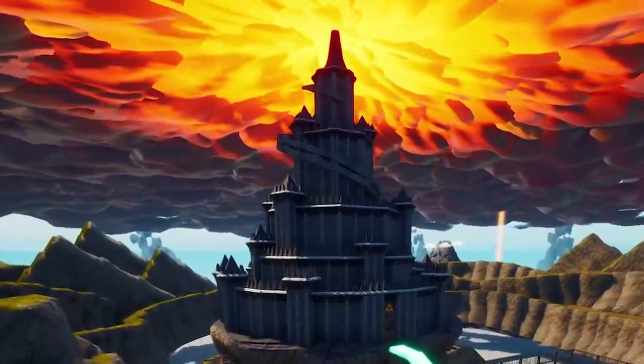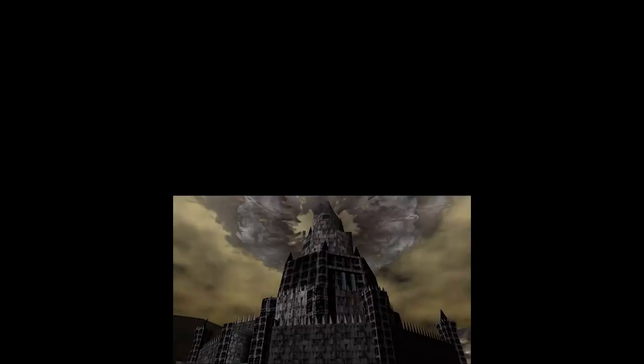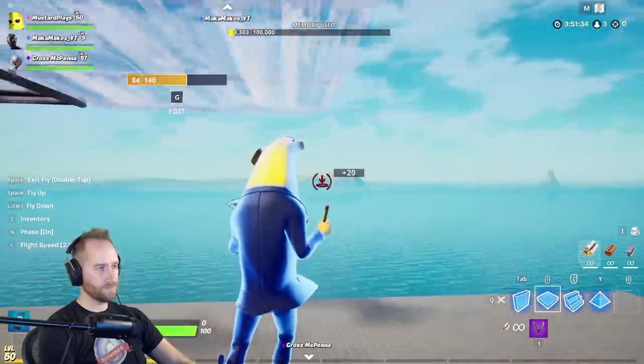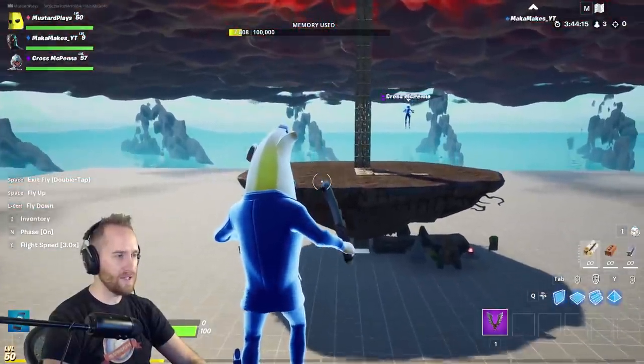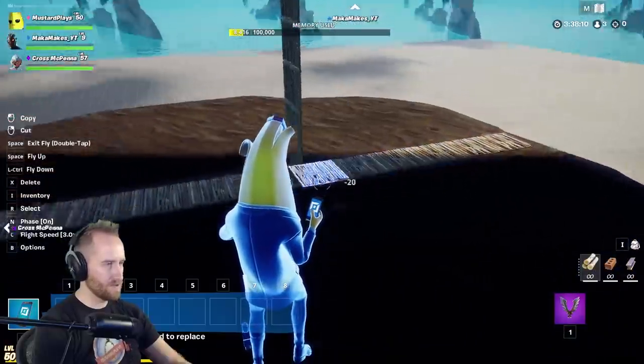Now let me show you how I built this castle. The first step was to plan out how big I wanted it to be. My castle was gonna be on the bottom of the map, and then Maka Makes was gonna build his castle on the top. I decided how tall I wanted it, and then Maka placed down a bunch of clouds to separate the two castles. The next important step was to really determine exactly what my diameter of the castle was gonna be, and that set the stage for the rest of the build.